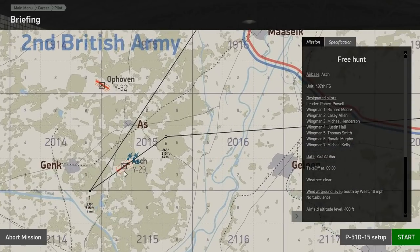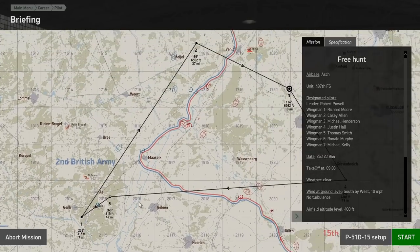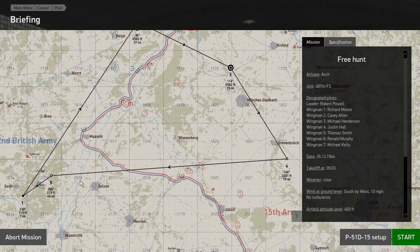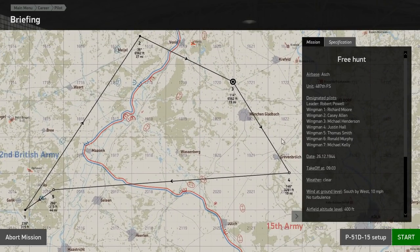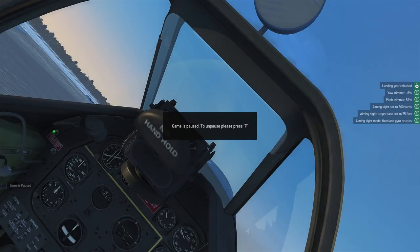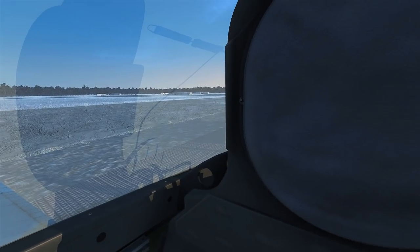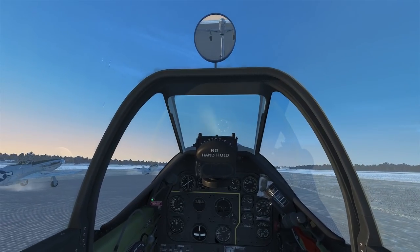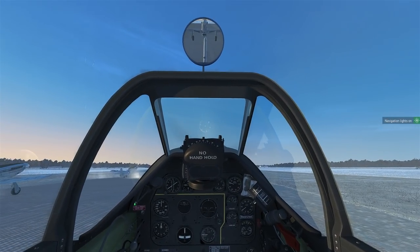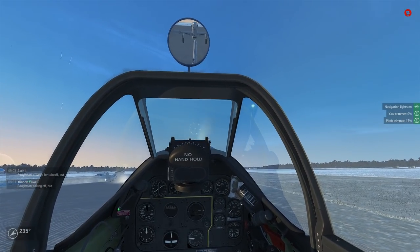While I'm here, I'll go over the flight path. We're taking off at Y29 and going on a free hunt. We just want to go around and stir up some trouble on the German side of the lines. It should be quite fun, and there are eight of us altogether. I am kind of sick at the moment, so hopefully it's not too distracting, but I did want to upload this episode while I could. Let's go ahead and start.